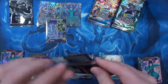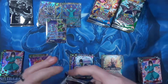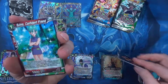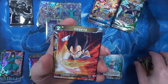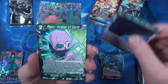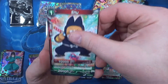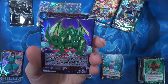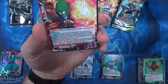Three secret rares and a special rare so far. If I'm not mistaken, the hotness out of this set is going to be the Time Kai or Supreme Kai — whatever he is. King Piccolo, Time to Fight — pretty cool — for the rare in the back.